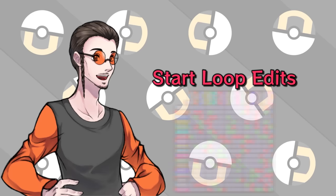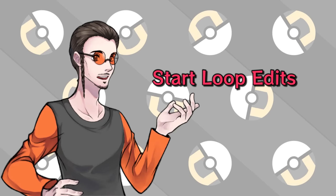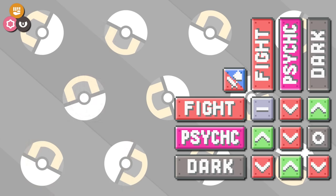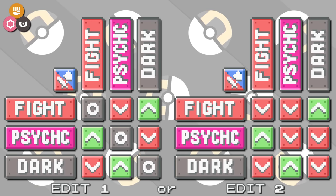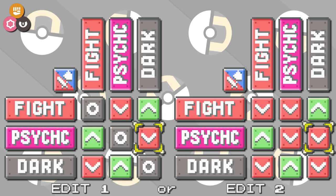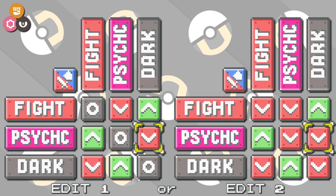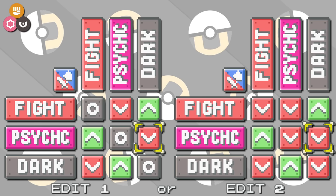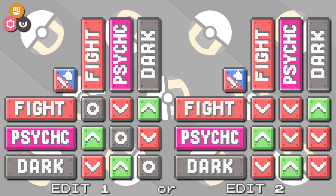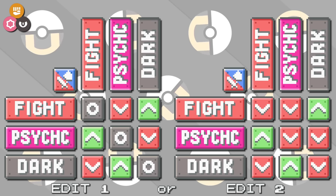Before I show the full completed chart of my edits, I'll go over the smaller details. The first one I'll mention is probably the most obvious: fighting, psychic, and dark types. As you can see, we can make it work as a perfect loop without changing much at all. The problem you might immediately think of is that by removing dark type's immunity to psychic, we throw the balance back out of shape — but this is not necessarily true. Minor tweaks elsewhere on the chart can bring everything back into balance easily.